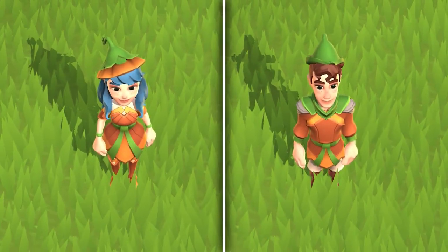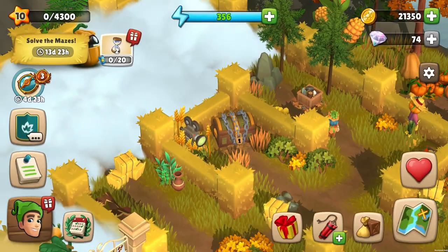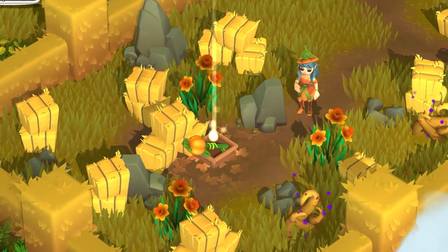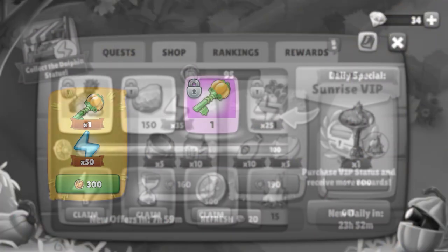Especially valuable chests are locked with chains. To open them, you need pumpkin keys. Occasionally, you can find them in the mazes, buy them from the shop, and gain them as an additional VIP reward within the rewards window.